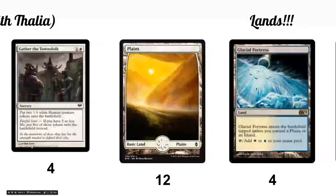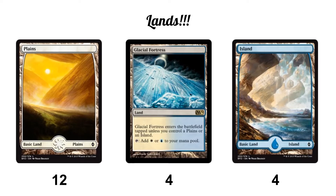For lands: 12 Plains, 4 Islands since we're really just splashing blue, and four Glacial Fortress. I actually added Glacial Fortress a little late — I had already played two of the five games without them, running two more Plains and two more Islands. The deck was only about six dollars so I figured might as well add decent lands. There were times I got stuck on the mana I needed, and Glacial Fortress helped smooth that out.